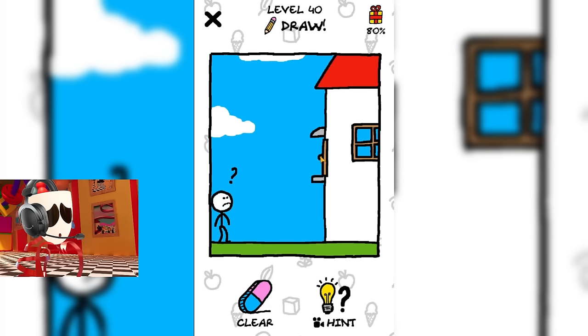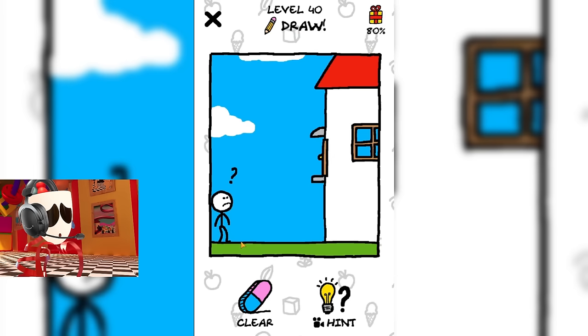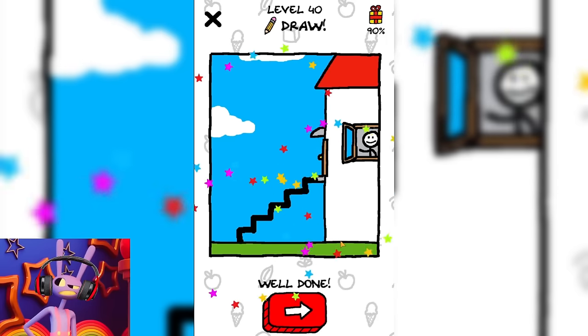It seems to me that some mistake occurred during the construction of this house, and the builders made the foundation too large. Let's add a lift for this guy so he can get up and go into his house. I think the steps will be enough for him. He will be able to install the elevator himself. We helped this guy, and now he's home.